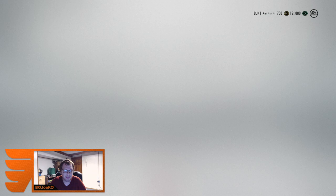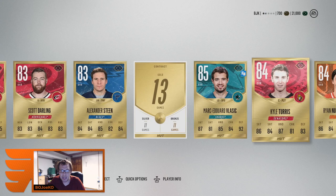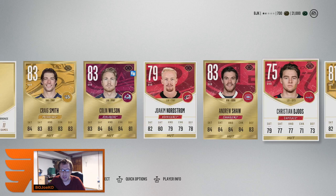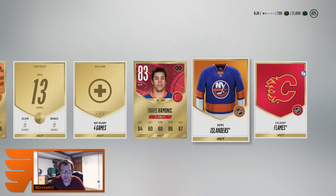Pack two of the centennial series — skip animation there we go. Evander Kane, Dumba, Niskanen, Darling, Steen, Vlasic again, Kyle Turris, Ryan Nugent-Hopkins, Austin Matthews — there we go, 86. Justin Schultz, that's a pretty good 84. Andrew Ladd with 83, Andrew Shaw. Ryan Kessler — but wow, they nerfed Kessler's faceoffs to hell. Still not a bad pack.